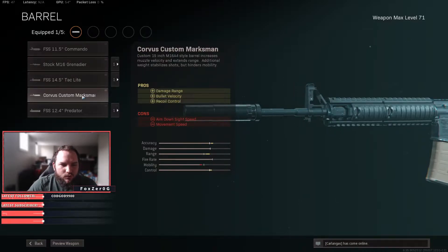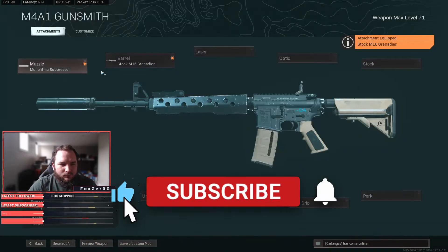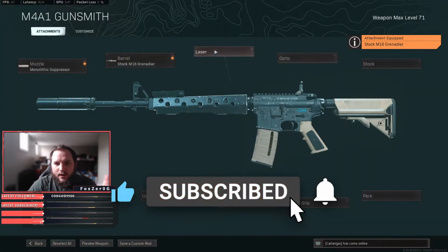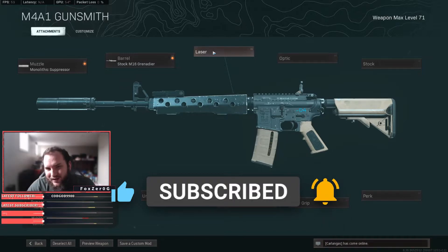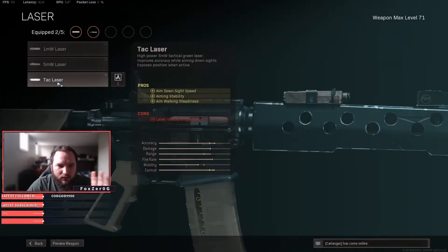You can also use the Custom Corvus barrel, but I think the Stock M16 Grenade Gear is better — that's the one you're going to want to use. Next up, if you have great eyesight, you can be rocking the Tac Laser, which will help your aim-down-sight speed as well as your aiming walk steadiness.